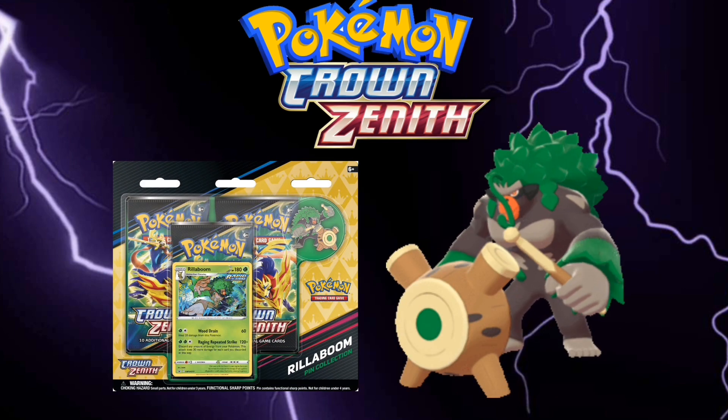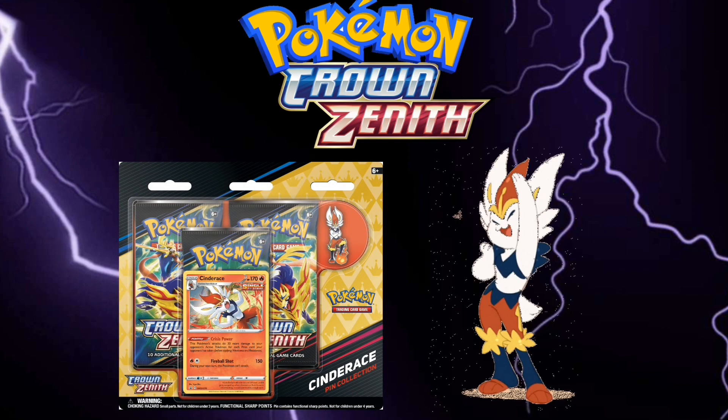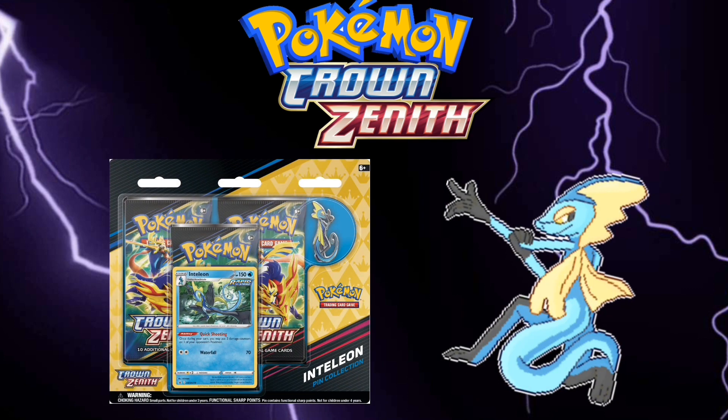The Crown Zenith Pin Collection will feature Rillaboom, Cinderace, or Inteleon, and will be available April 14th, 2023. It will include 3 Crown Zenith booster packs, one promo card featuring Rillaboom, Cinderace, or Inteleon, and one corresponding pin.